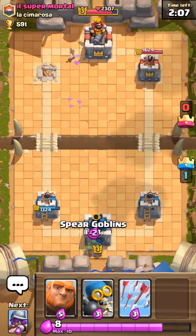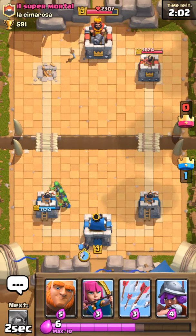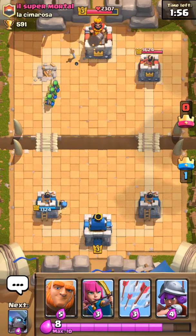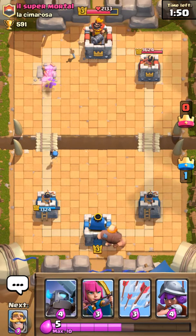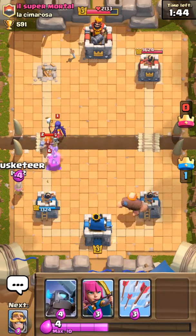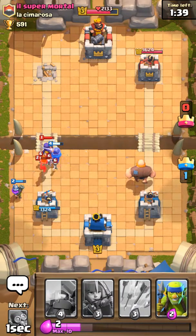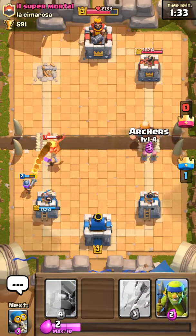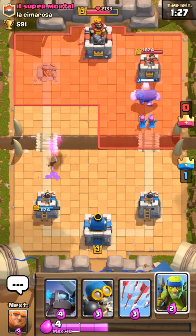Now we have a decision — we're gonna play defense or go for three crown. I say we play defense and see what happens. Bomber's a good defender. I gotta expect that giant to come back, so I'm trying to rotate back to my mini Pekka and have DPS ready. He's dropping the giant on the right side to build up a push. If he pushes on my left I'll have DPS, and I'm gonna use the knight to tank. The musketeer is doing work.